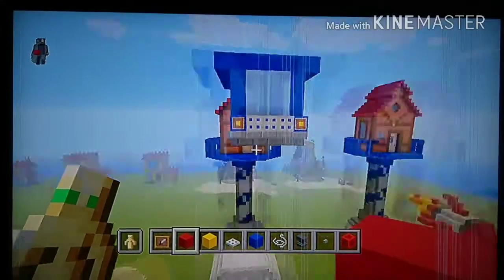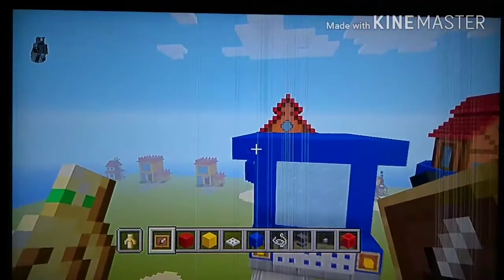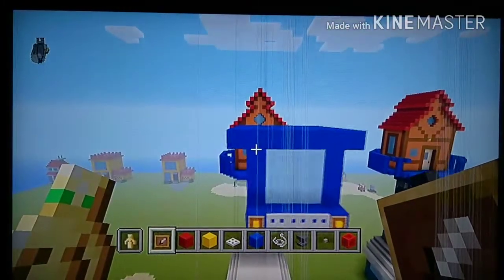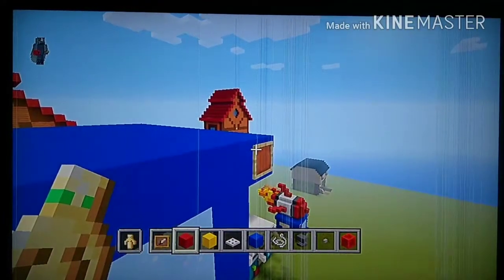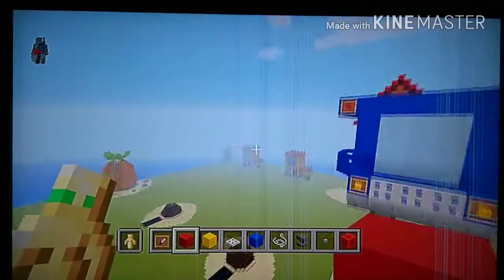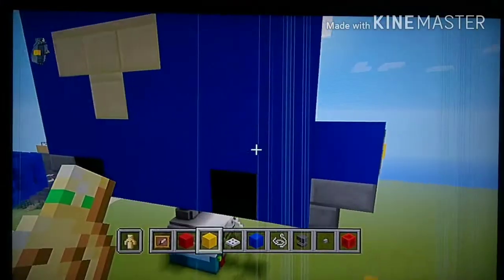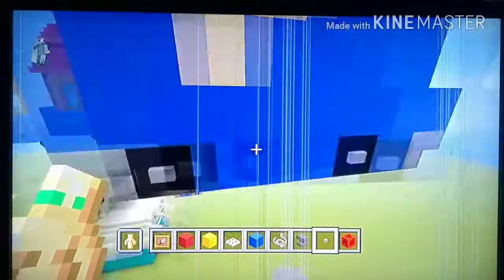There's one more item frame placement. On the extensions on the top left and top right, place an item frame on top of them and then place red concrete inside. It should look like this. On the wheels you can place stone buttons.